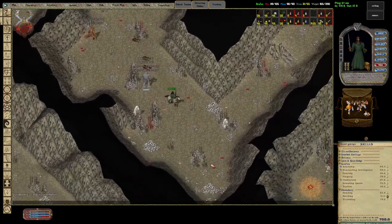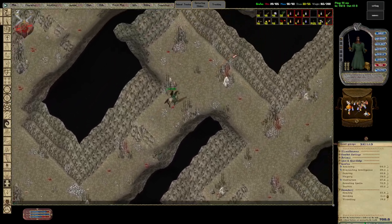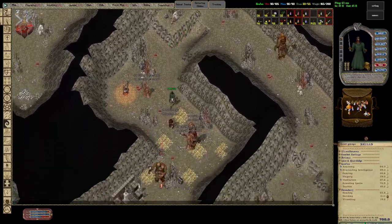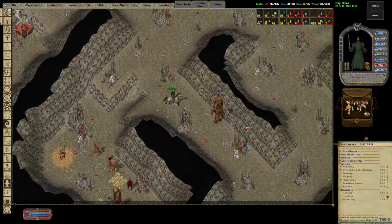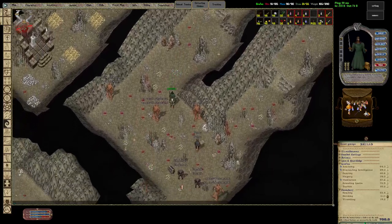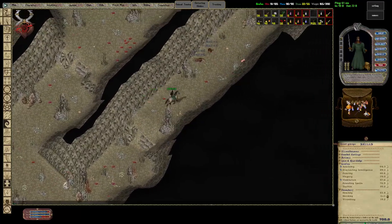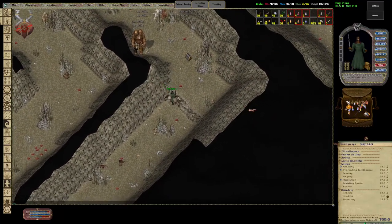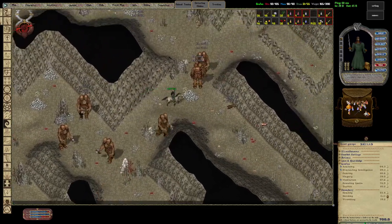So I have giant rats, more earth elementals, more rat mages, earth elementals, titans. Regular rats, earth elementals. You know what, I didn't look at the top level either — I'm gonna go look at that real fast. Maybe they've added something worthwhile up there to fight.